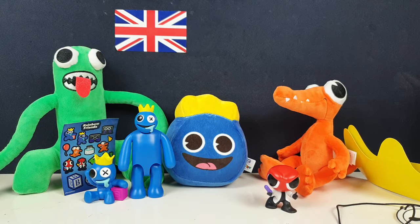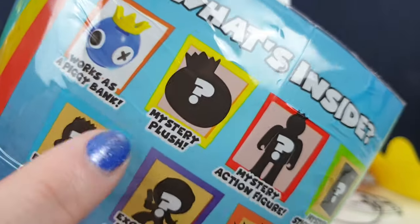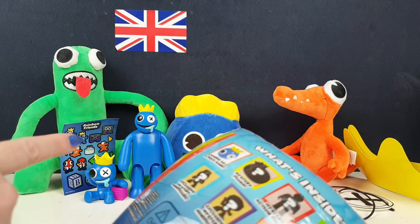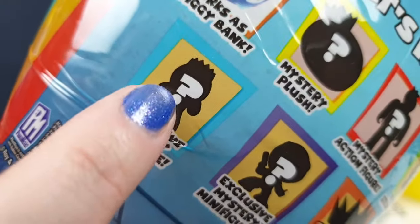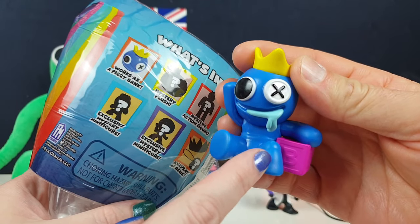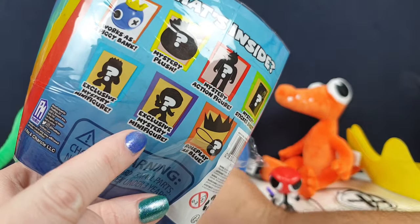Right, well that was the Rainbow Friends Ultimate Bundle. So we got the head which works as a piggy bank. The mystery plushie - that was Blue. The mystery action figure - that's why he's so articulated, it's an official action figure. A mystery sticker sheet - I can't believe how many are on there, sometimes the sticker sheets only have like five or six stickers but there's like twenty on that. And it is an exclusive minifig - it does say exclusive mystery figure.